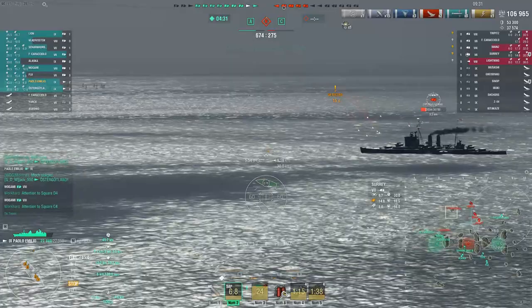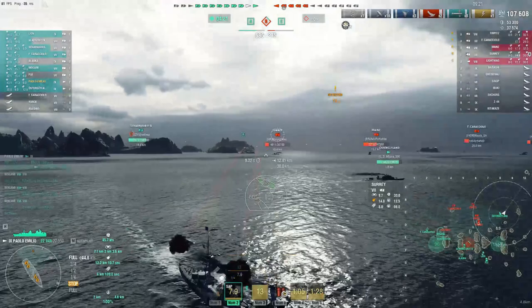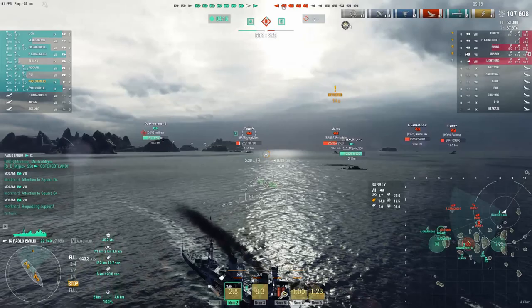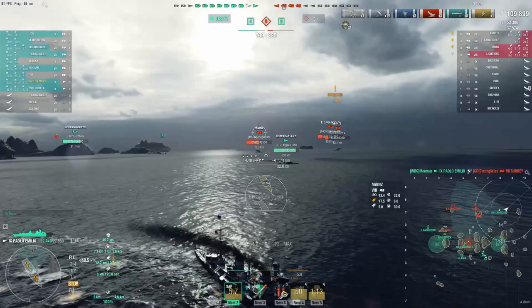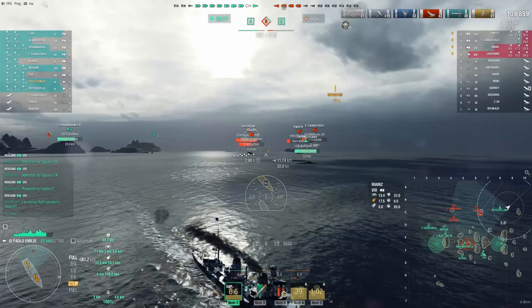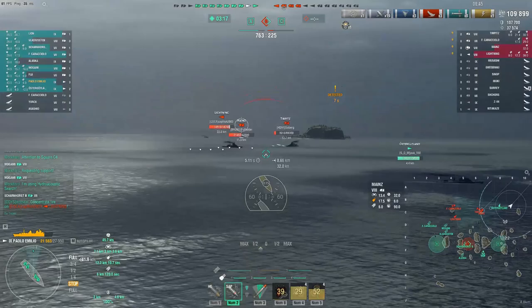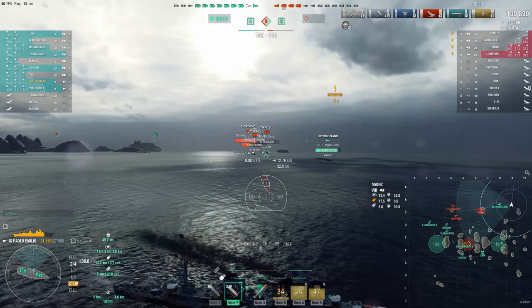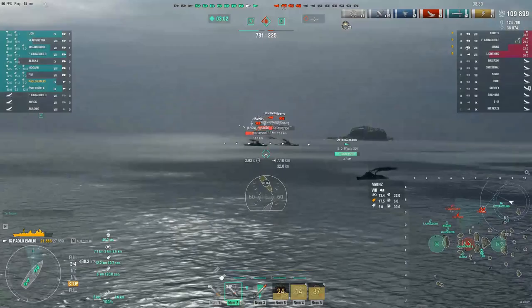I decided to open fire on Shuray — I'm far enough away not to be an easy target, and most of these ships are busy shooting someone else. I managed to pick up my third kill. I'm at almost 110,000 HP damage, but most of it was done on Musashi. Now I'm opening up on Mynas, though it's a bit risky because Mynas is a huge DPM cruiser that can do a lot of harm. Ostrogotland landed some torpedoes and there was a flare of an activated talent.